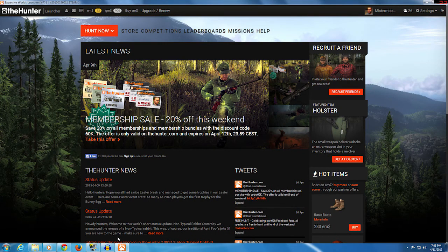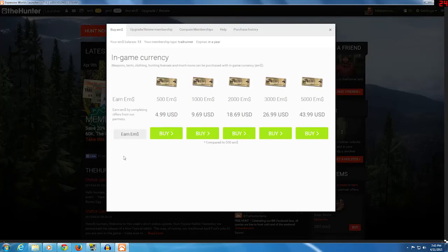Here we are in the launcher for The Hunter. This is where you manage your profile, check out all your stats, and launch a new game. At the top bar you've got EM money and GM money. The difference is: EM money you buy. For $5, you get $500 EM money. That's not going to buy you a ton in the store, but if you're on a budget it's a great option.